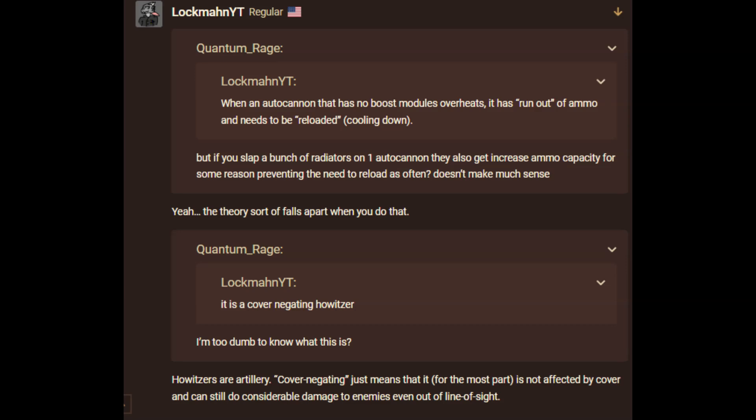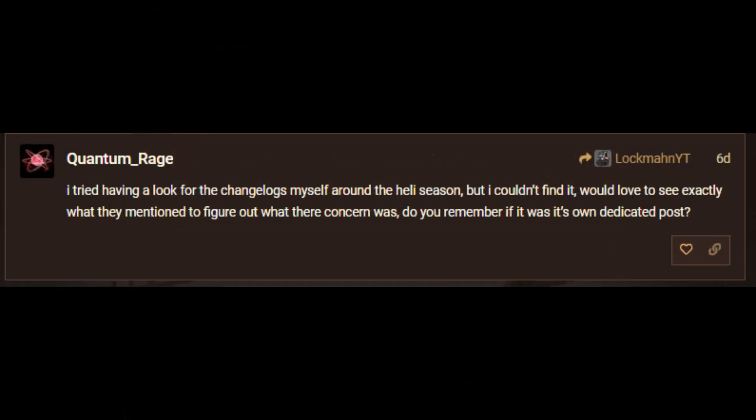The theory sort of falls apart when you do that. Howitzers are artillery — cover negating just means that for the most part, it is not affected by cover and can still do considerable damage to enemies even out of line of sight. I tried having a look for the changelogs myself around the heli season, but I couldn't find it. Would love to see exactly what they mentioned to figure out what their concern was. Do you remember if it was its own dedicated post?